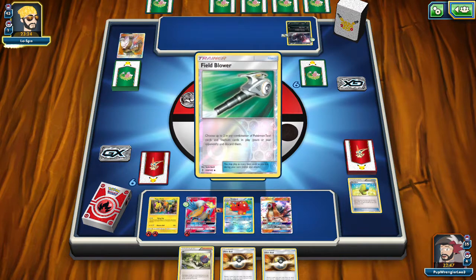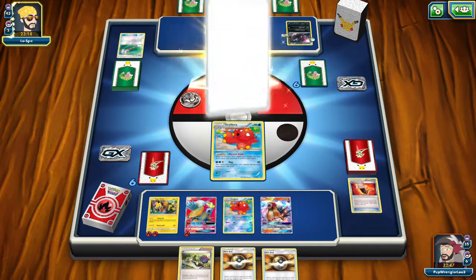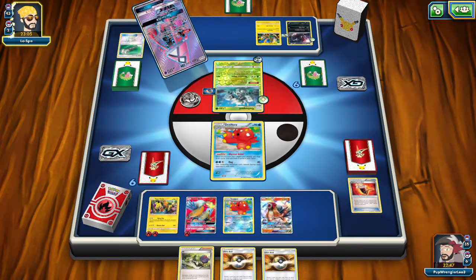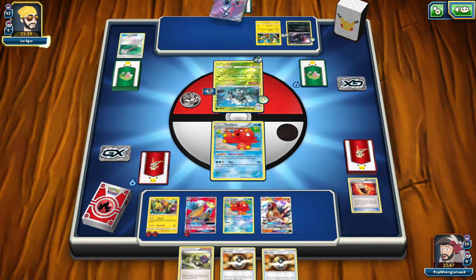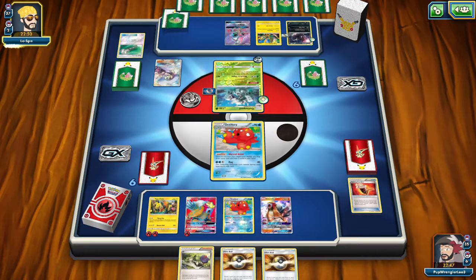You're going to see Zoroark everywhere, so start teching in Sudowoodo — the Field-blocking Sudowoodo. We're facing the baby version — not the big one. Oh, they had all the moves — they were just lying. They're going for a Lillie — that's a beautiful card. Six more cards. What are they going to play? A Grass Energy? Nope, I guess not.